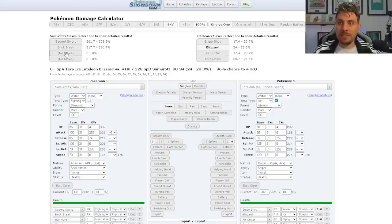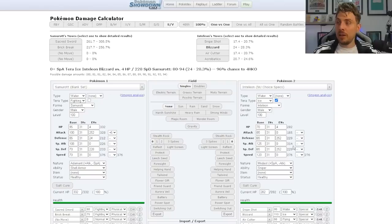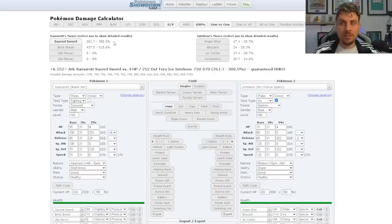On face value you can see Sacred Sword does a little bit more damage than Brick Break. But if you are able to get a Screech off onto this Inteleon, the Brick Break quickly overtakes Sacred Sword damage-wise, because Sacred Sword doesn't get affected by any stat drops on the opposing Pokemon. If you can get it down to minus four — two Screeches off — you're going to be doing a lot of damage and this isn't even Terastalized yet. The 24 in Defense from the EV spread is to ensure that Acrobatics, if it is an option on this Inteleon, isn't doing more than 50 percent.